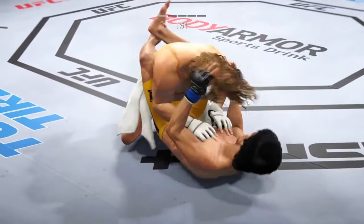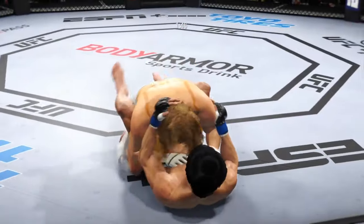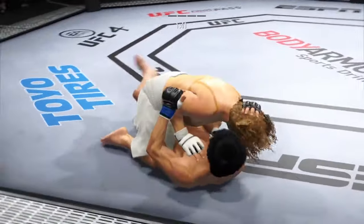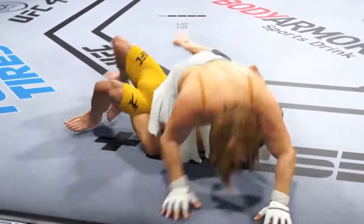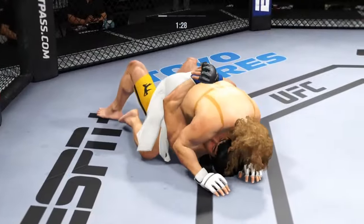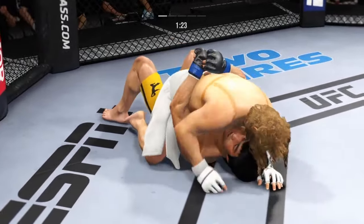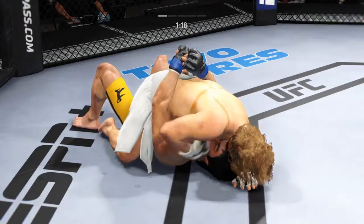Under two minutes to go in a back-and-forth first round. Pretty good work off the bottom here by Lee. He landed the right hand — half guard position for him here. I can hear Dominic Cruz in the back of my head just screaming about underhooks. He's right: if you're on your back in half guard, you can't be flat on your back. You need to be up on an elbow, half on your side, and you need to control the far-side underhook. It is a battle for underhooks when you're fighting in the half guard position.